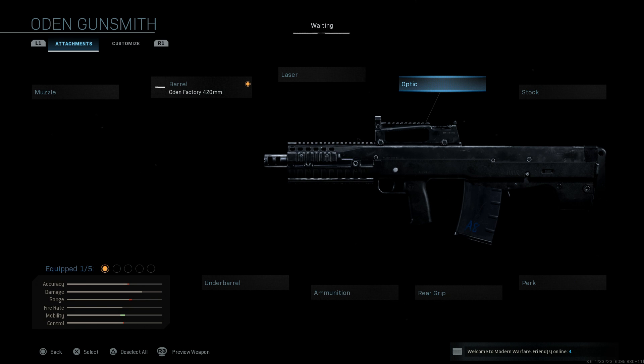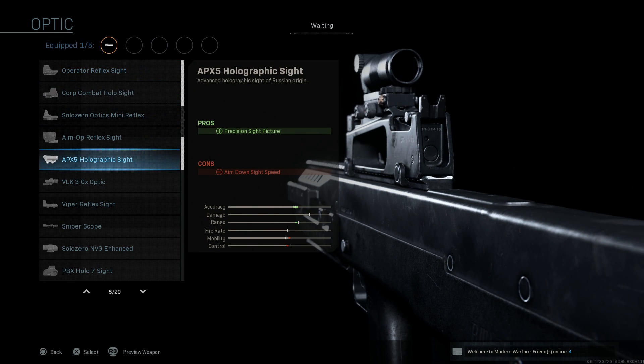We're going to skip out on a laser, and for the optic we're going to go with the APX-5 Russian holographic sight. This is a precision sight picture, but it also negatively impacts our ADS speed.